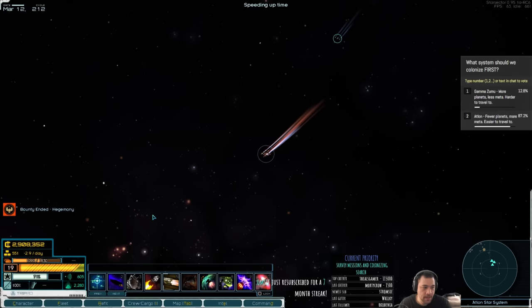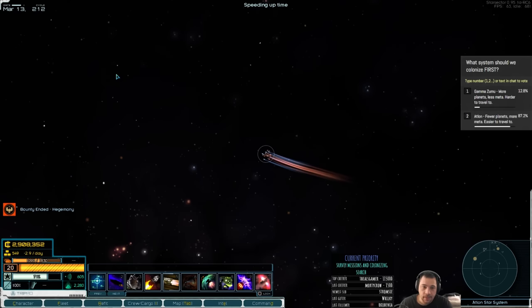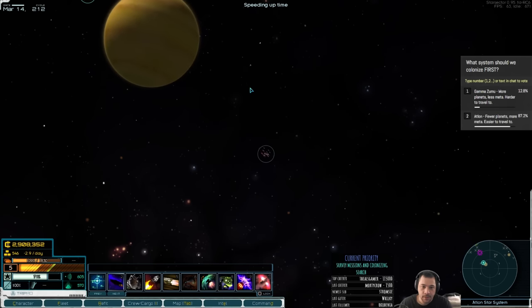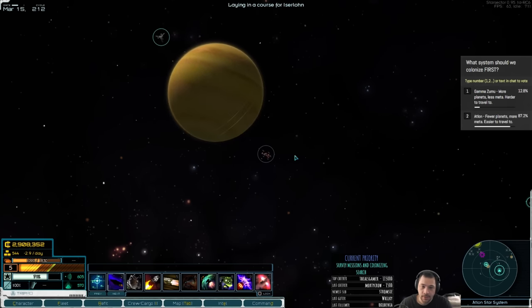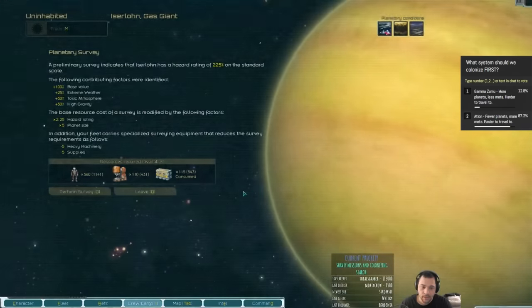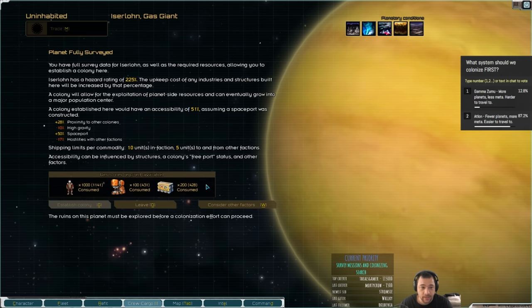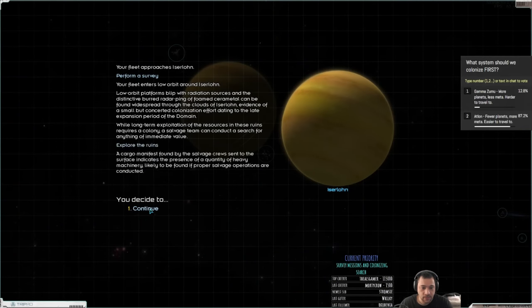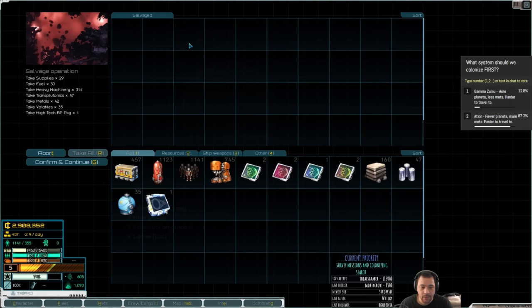They see me — I'm going to have to sustain burn. We did get the survey: plentiful volatiles and ruins at a gas giant. We've also got the high-tech blueprint for Wolf, Shrike, and Fury, and a ton of heavy machinery.